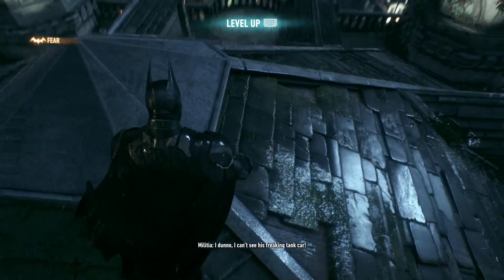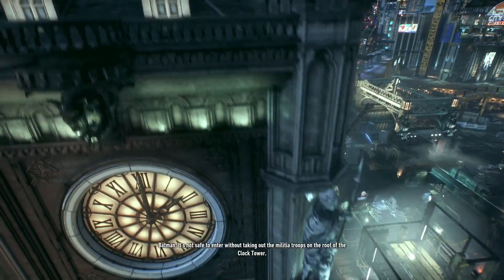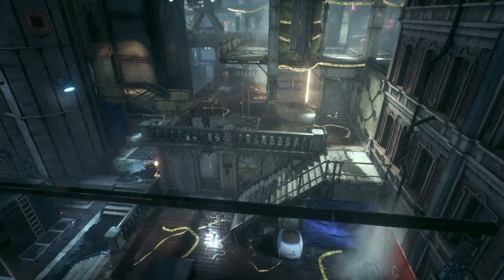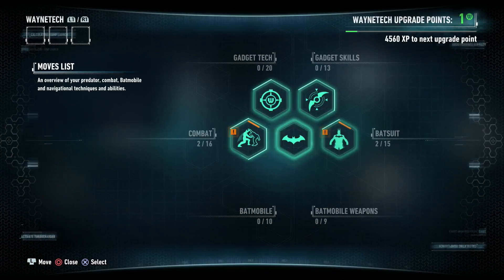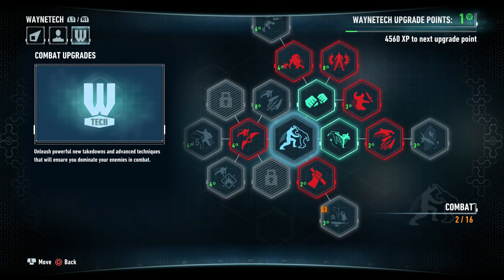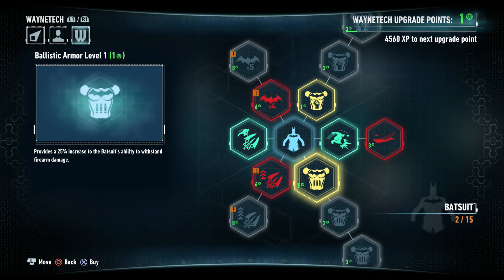Tanks and bad guys just driving around. Oh, there's the entrance. In the top left-hand corner there's a thing that says fear — is it like a bar that charges up or something? I think it... remember when we learned how to do that triple takedown? Oh yeah yeah yeah, I think it's that. Let me level up really quickly. What do you want to level up? The Batmobile, since you use it all the time. No, I'm not gonna level that up just yet — we only have one point. Do we want melee or ballistic? I'd say ballistic. Okay, fair.